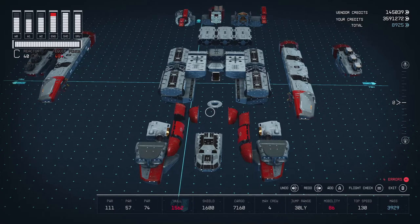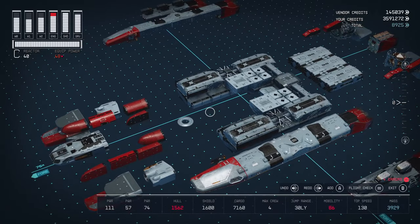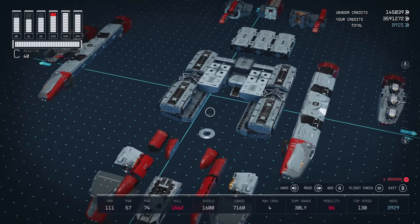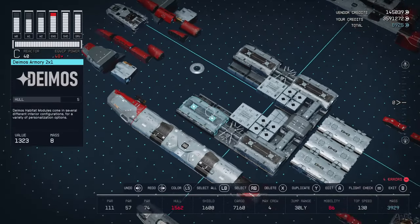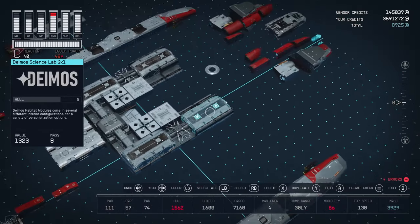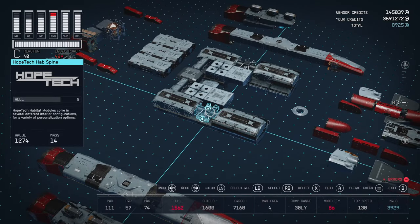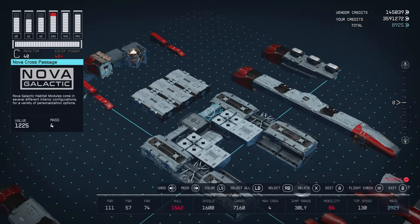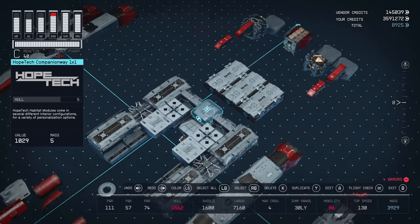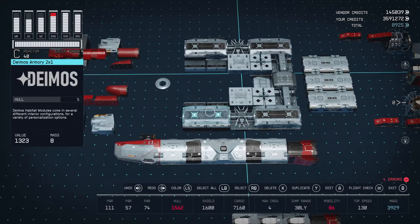All right guys, we are back in the shipbuilder, and I have the Razor's Edge pulled apart here essentially down to the basic layout that you are going to need. You will have these four 2x1 habs. I just happen to be using Deimos — you could use any 2x1s here that you want. They are connected by two Hope Tech Hab Spines, and then there are two Nova Cross Passages that connect to a companionway right in the middle. That is your basic layout and this will get you started on your ship.